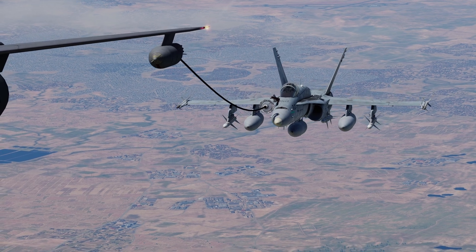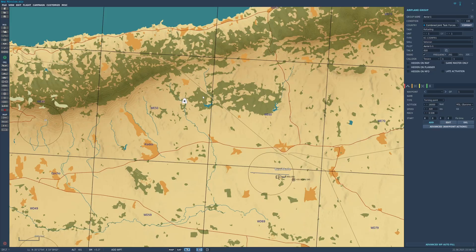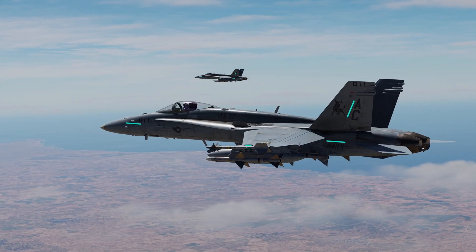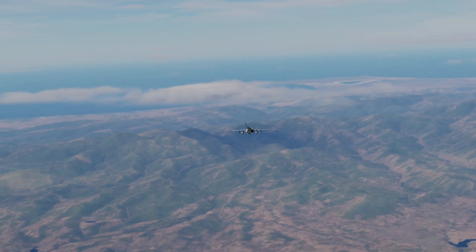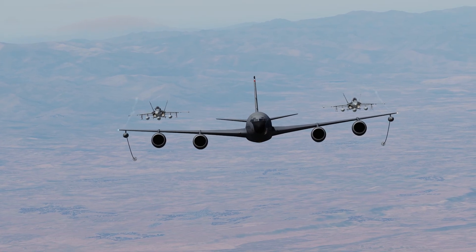Air-to-air refueling is one of the hardest things to do in the DCS world, but setting up a tanker in the mission editor is very simple. Whether you need it for a mission or just training on your own time, this video should help you get everything ready. Hey guys, Emil here and let's just get straight into it.